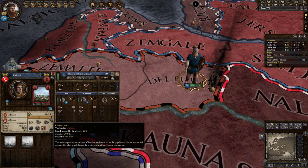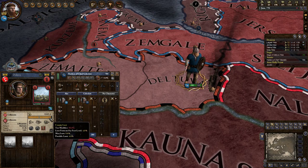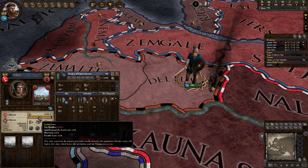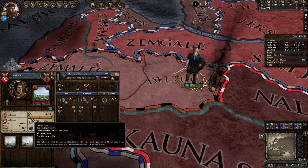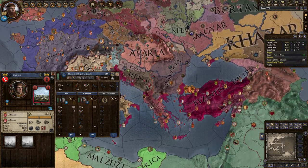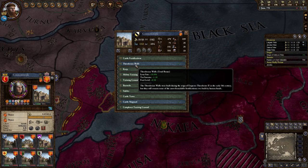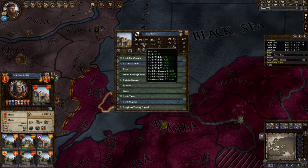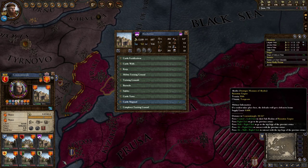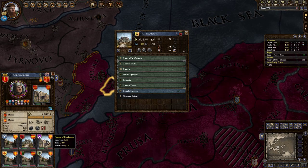When raiding, there's the county loot bar with a line in the middle. The loot above the line is outside the walls — you can just run in, grab it, and go. The loot below is protected by the fort, the castle, the walls. Fort level is the important part. Cities and churches do not have high fort levels; castles do. Tribes are middling.